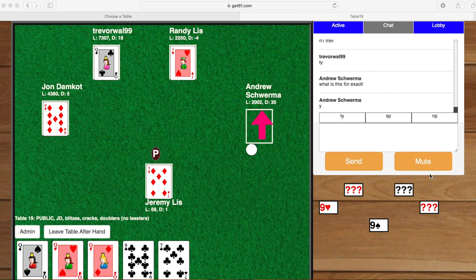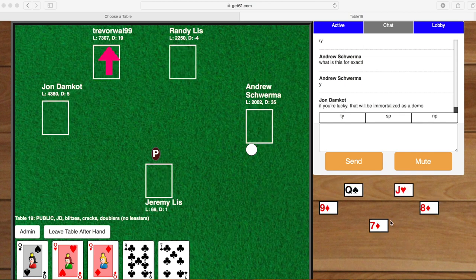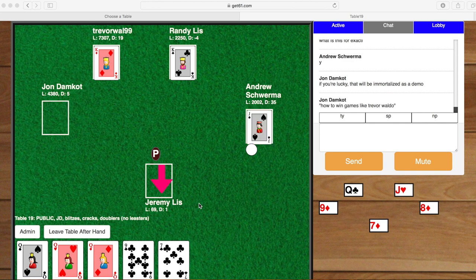One last thing: this area here on the right — a lot of people have a hard time at first understanding what this is. It's the last trick, so it's always there. If I miss a card at the end of the last trick, I can always look here to the right and see what was played.